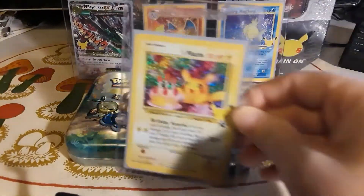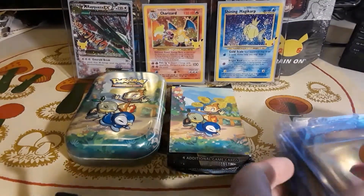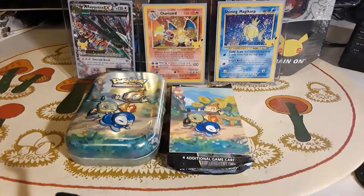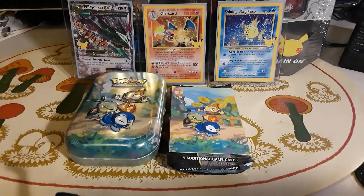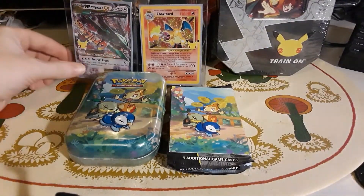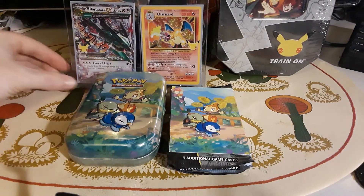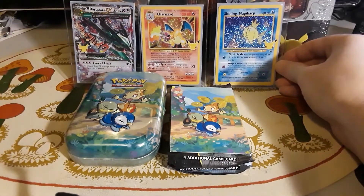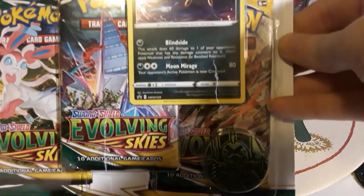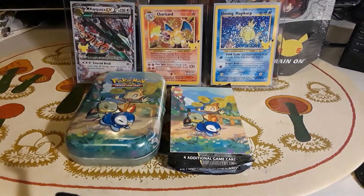Of course we got the Greninja gold star from the ETB, and we got a couple of these Lance's Charizards, and one last Pikachu. So I'll mention it again — we're going to give away a Lance's Charizard tin, which is in the background hidden by the Shiny Magikarp card, and we're also going to give away a three-pack of Skies booster. We're going to give that away when we hit 1,000 subscribers. All you've got to do is like this video and subscribe to my channel, and I really do appreciate everyone watching.